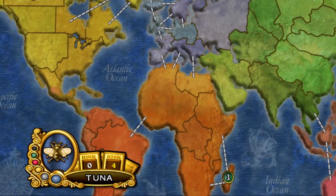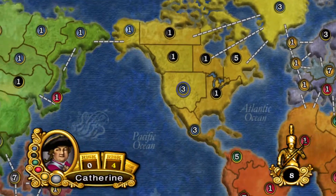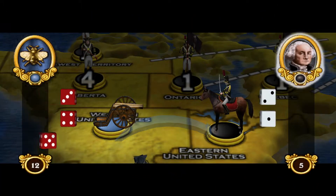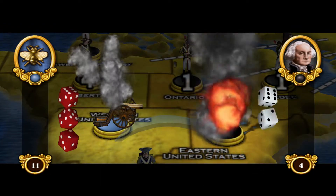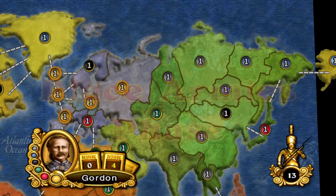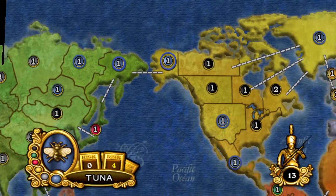Anyway, this is the gist. Players take turns choosing their starting territories, then placing their units. Each unit is represented by a die roll that you can use to attack or defend other territories. Capture them all and you win. Each round is split into a few phases. Phase 1 is placing some reinforcement units, the number of which is dictated by how many territories you control.